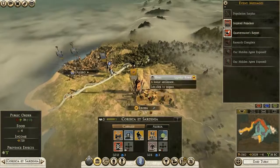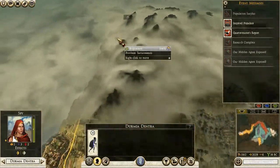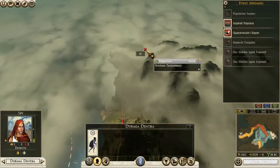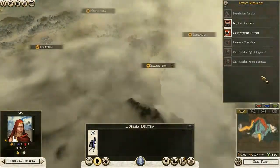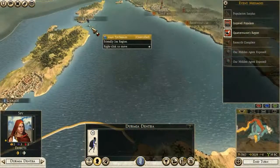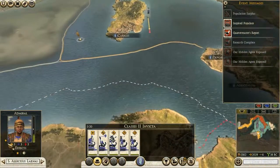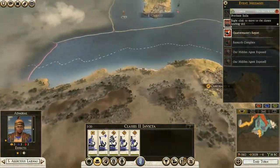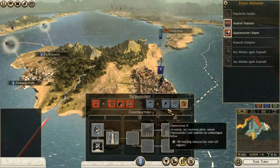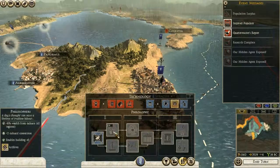Population surplus in Sicily, but I want to wait until I have five population surplus, because that would allow me to expand Syracuse — which is definitely the better option. Let's get this fleet over here so I can escort the army.